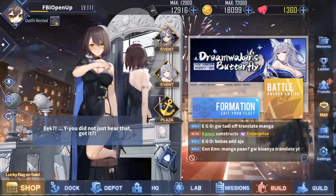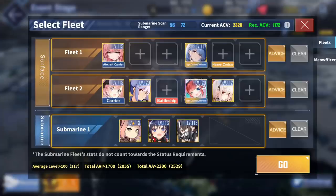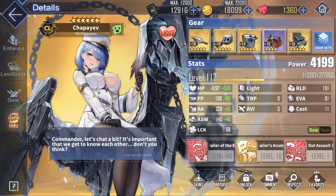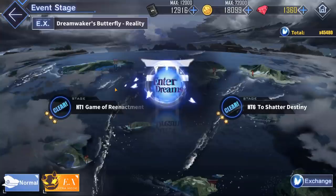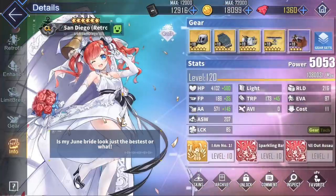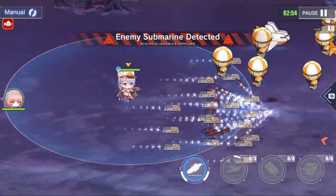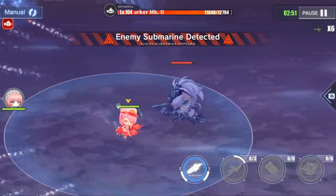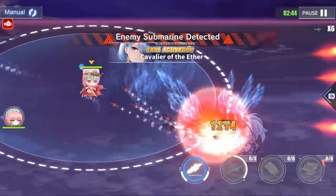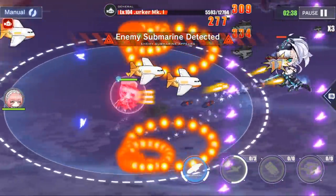Now on to the battle showcase. We'll be doing some Dream Waker's Butterfly event stages — specifically HT6. For the mob fleet, we've got Perseus and Chapayev in the vanguard. Getting into the first battle, we're up against a submarine siren, and there are Perseus' two preloaded airstrikes that did absolutely nothing because the siren's underwater. 99% of the time you're probably not going to be against a submarine, so Perseus' airstrikes are going to be much more useful.